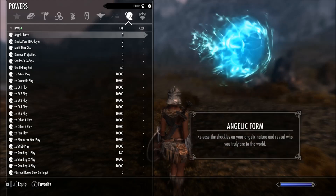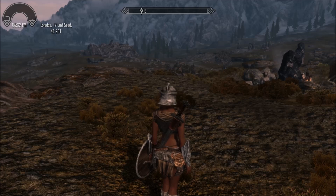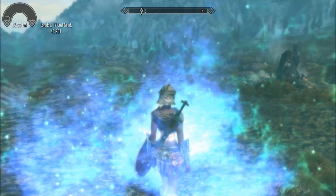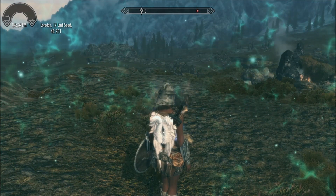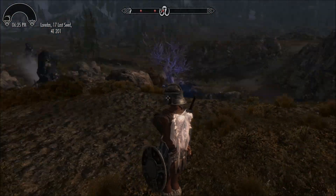If you want to turn into the Angel Form, you just have to check off the Angel Form and then use the Shout button. Now, there is an issue with clipping — as you can tell, the wings actually will clip through you.